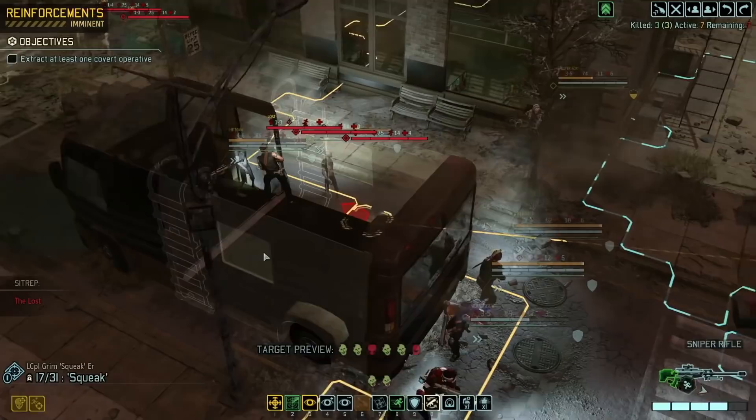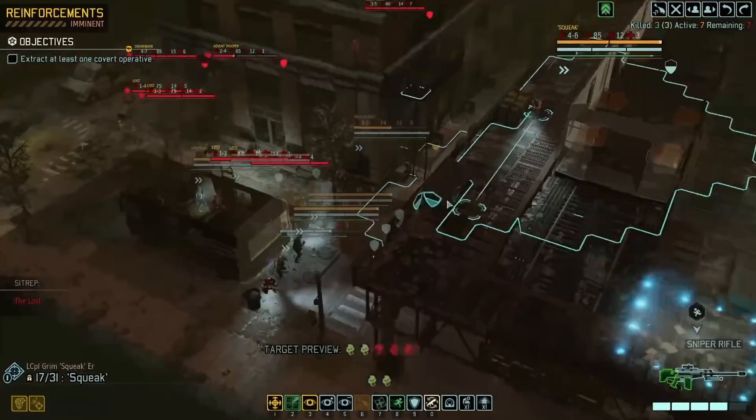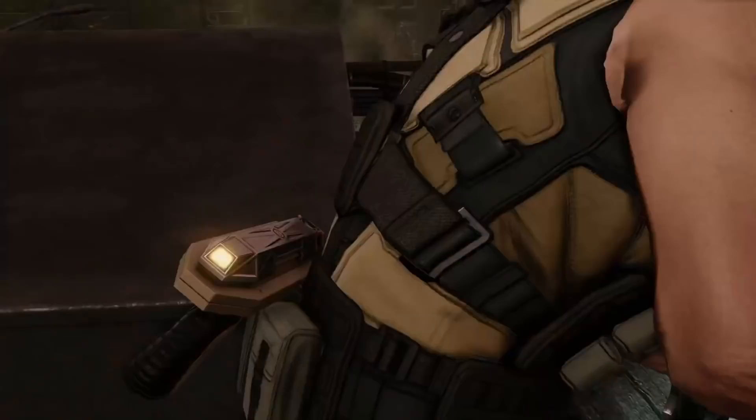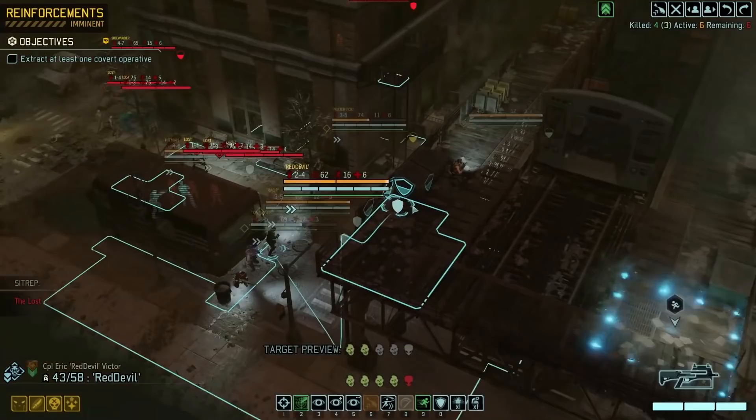Alright, we can't get out yet, but we're close-ish. What can our sniper hit from up here? Well, the trooper, the viper. 60% — not amazing, but let's take that shot. Got it. I would like to get out before reinforcements show up, and that's the idea.